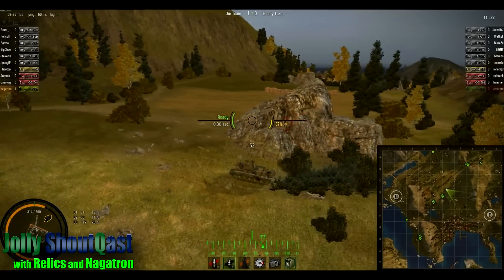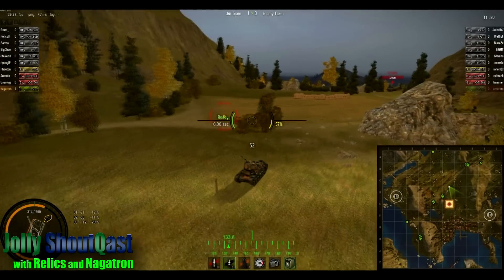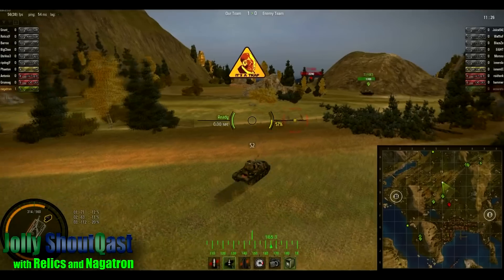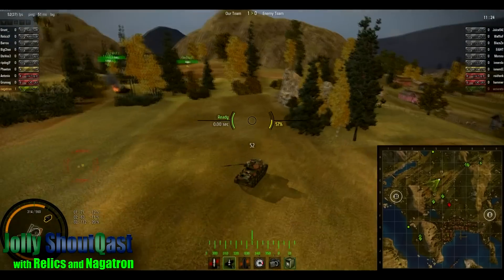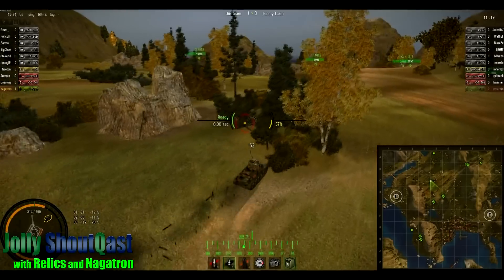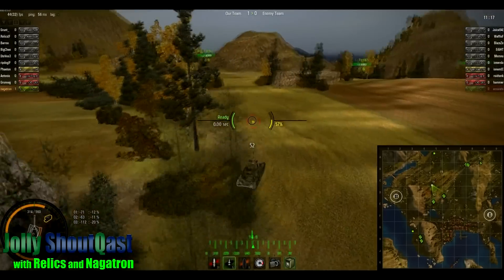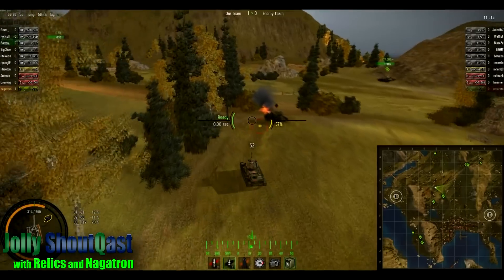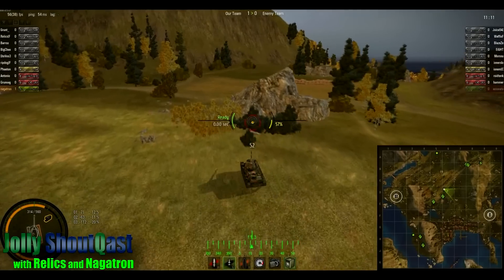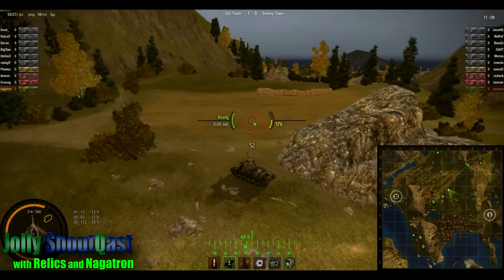I just spotted that IS-7 that was down at like H4, so we know they at least have a tank over there. CB3 was definitely on point — they knew what they were doing going into this map. They tried to hold the same diagonal line, but unfortunately the loss of the T50-2 and the terrain of that hill in the north really cost them that midline position, so the big question is what they're going to do to recover.